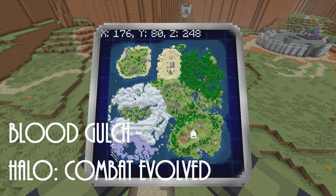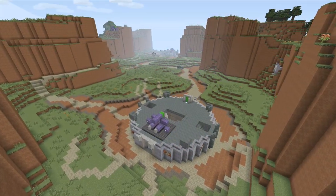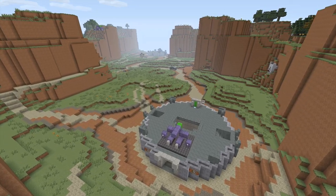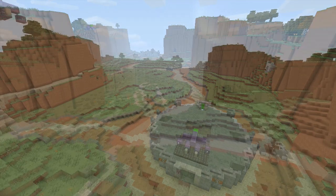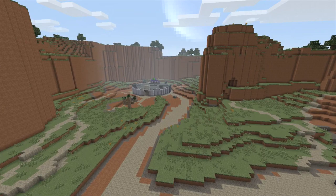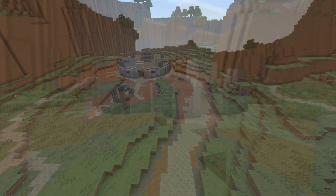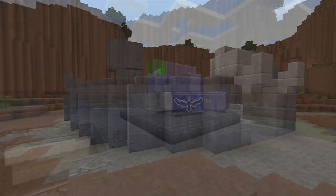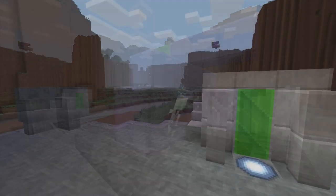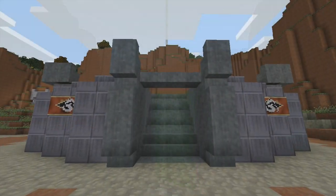Here's Blood Gulch — everybody's favorite from the first Halo. They threw Banshees in there, so this is technically Coagulation, although the setup is still the original Blood Gulch with no underground bases or anything like that. All the hills obviously, no sniper rifles, but both bases are recreated and it looks really good. This is a really awesome little add-on pack if you're interested in this kind of thing.